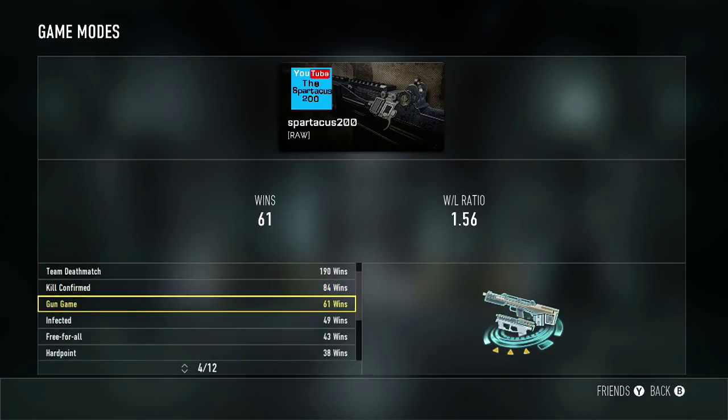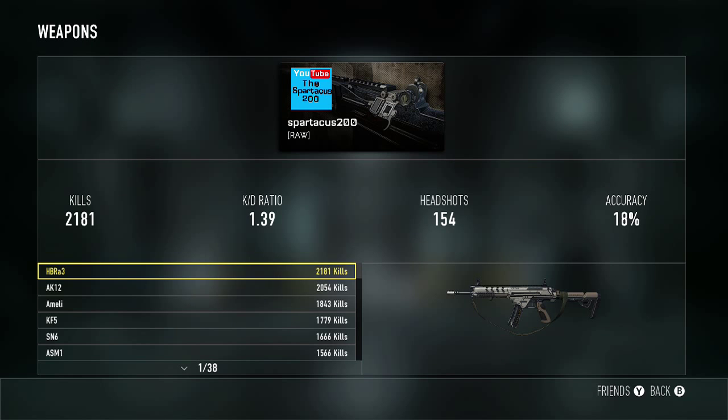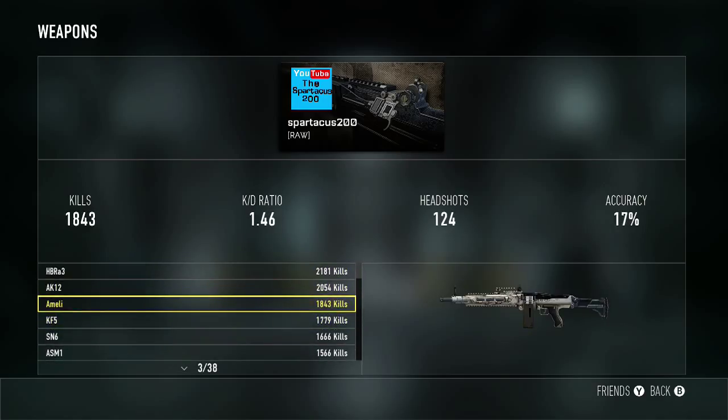Win-lose ratio stays the same at 0.84. Game mode is always going to be Domination — best game mode ever. I've been playing Search and Destroy a lot lately just to rank up really fast. Weapon is always going to be HBRA-3. My third most used weapon is the Melee, and I have a 1.46 KD on it — that's the highest KD ratio I have on any weapon, because the Melee is the best weapon in the game.